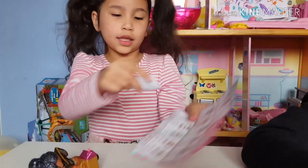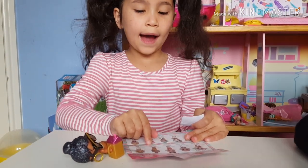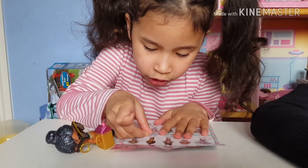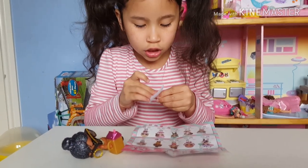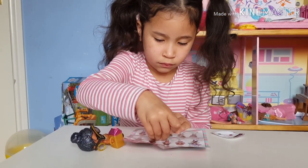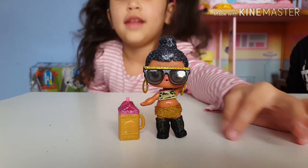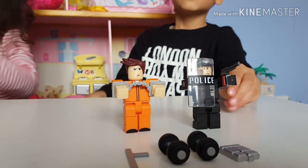I got her - her name's Honey Bun. She is going to tinkle and spit, so I'm gonna put spit where she is and then I'm gonna put tinkle. Don't forget, you need to show the guys tinkle and spit. See - tinkle, spit! Okay guys, this is Honey Bun - hi! And these are the Roblox things.